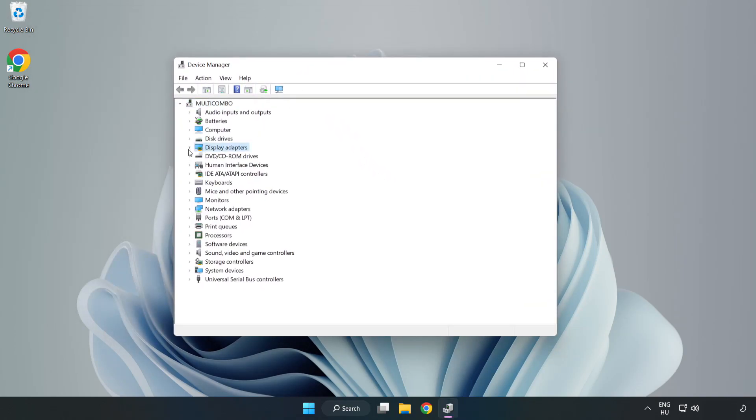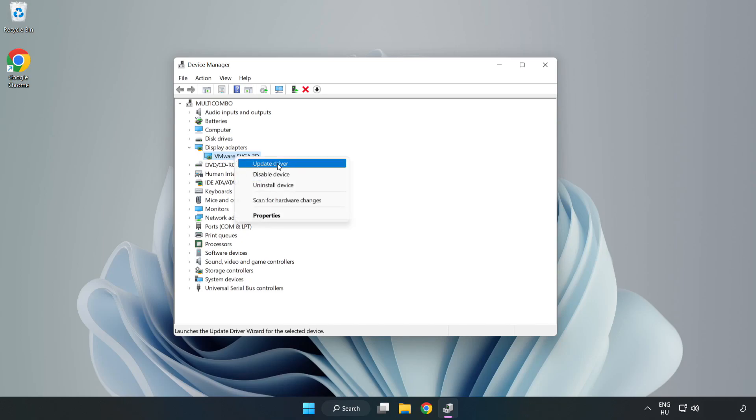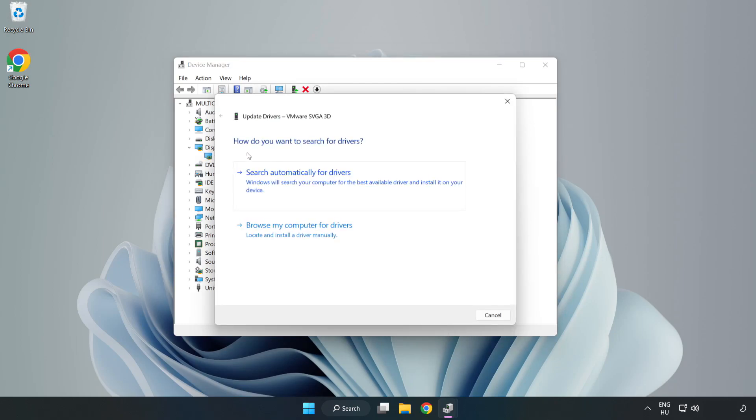Click display adapters and select your display adapter. Right-click and choose update driver, then select search automatically for drivers.